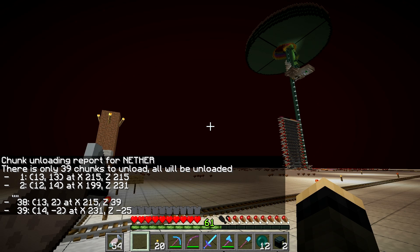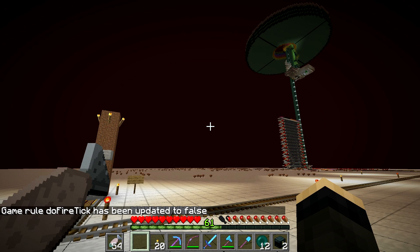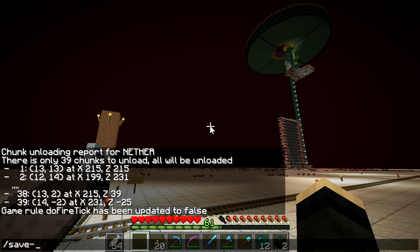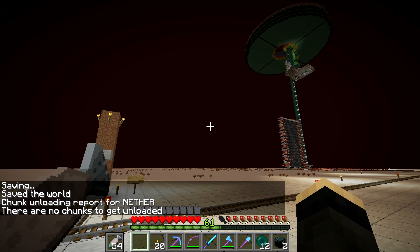An interesting observation: in the nether there are typically many chunks loaded not by the player, but by random lava pockets at the edges of chunks checking for fire spread around them in not-yet-loaded chunks. Disabling fire tick prevents them from loading these extra chunks. This means that we can chunk-load using lava.